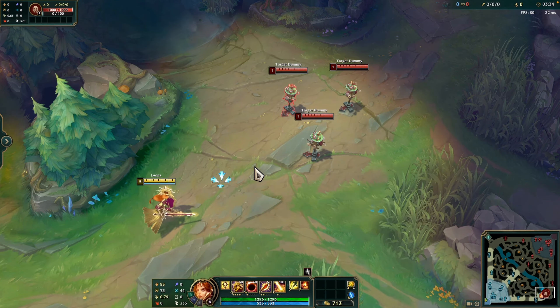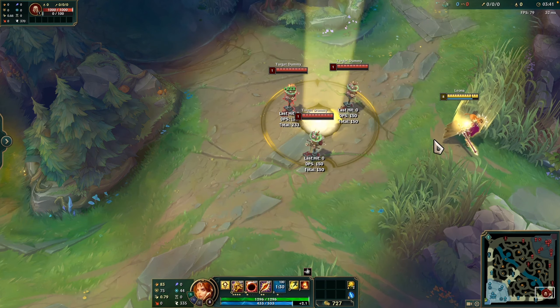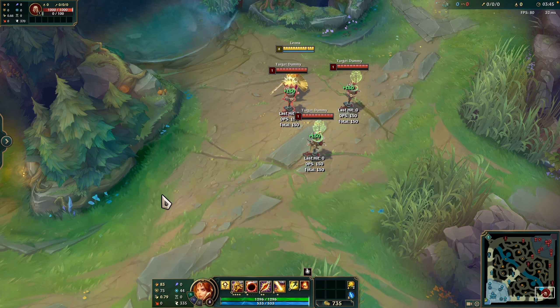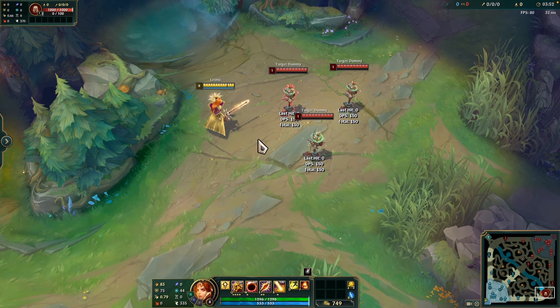This is the ultimate. Leona calls down a radiant beam of solar energy, dealing 180% of ability power magic damage and slowing by 80% for 1.75 seconds. Enemies in the center of the flare are stunned for the same duration instead of slowed.